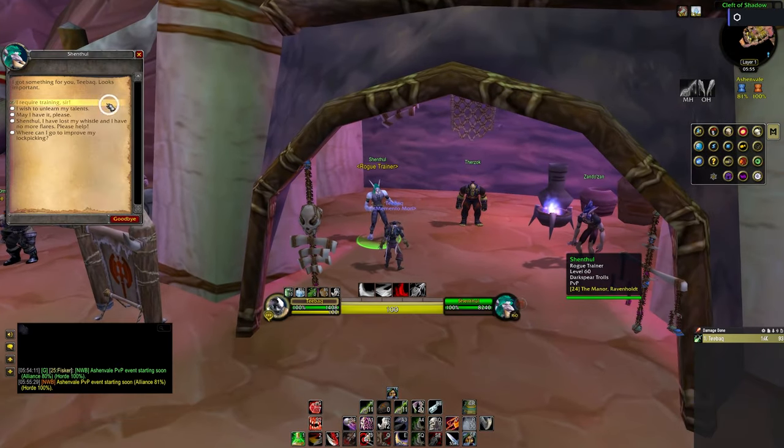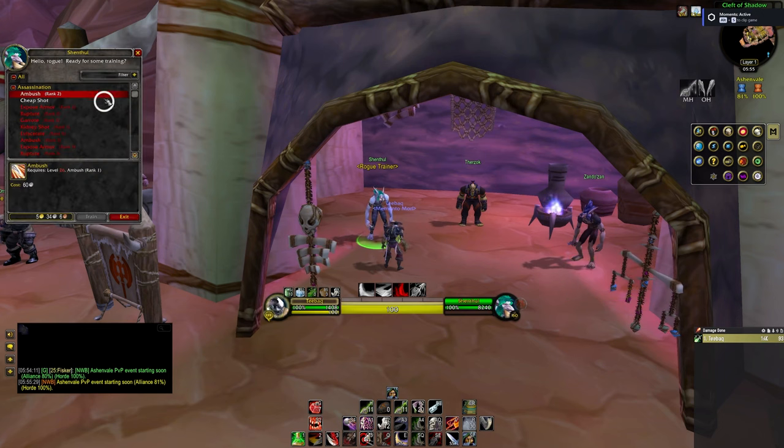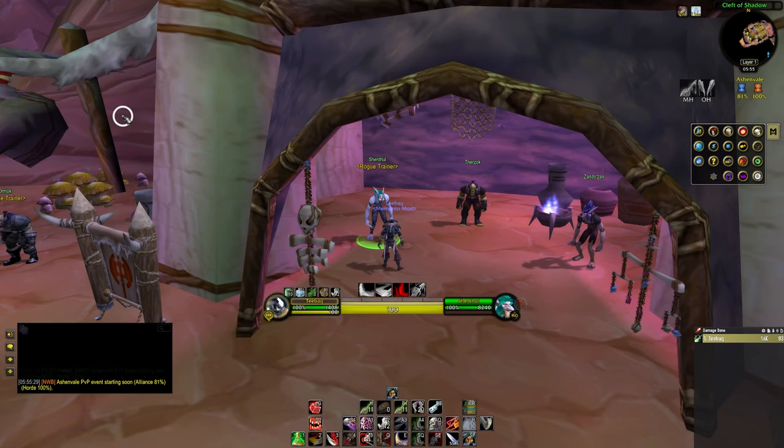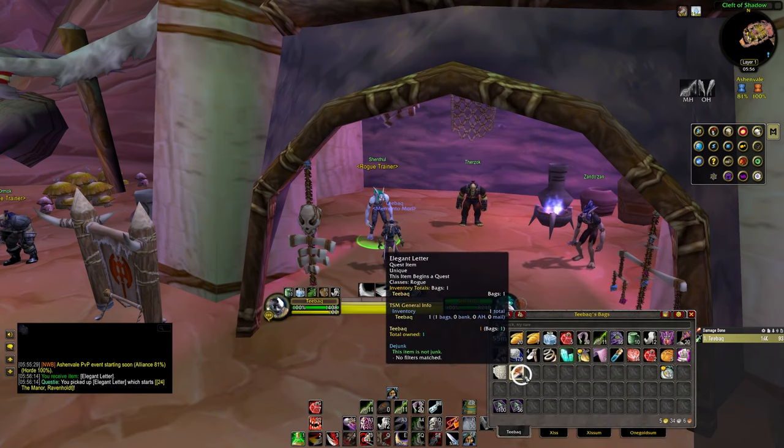Go to your Rogue Trainer and be sure that you train Detect Traps since it's needed. Talk to the Rogue Trainer and press the option 'May I have it please.' Then click on the letter you received in your bag.